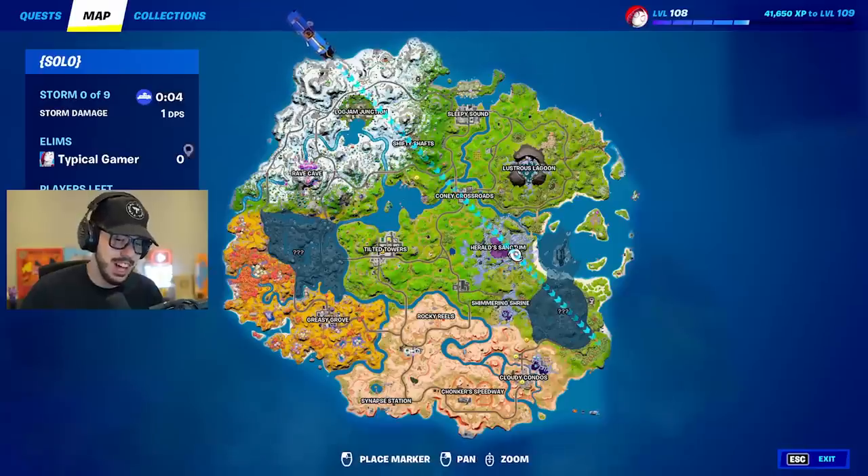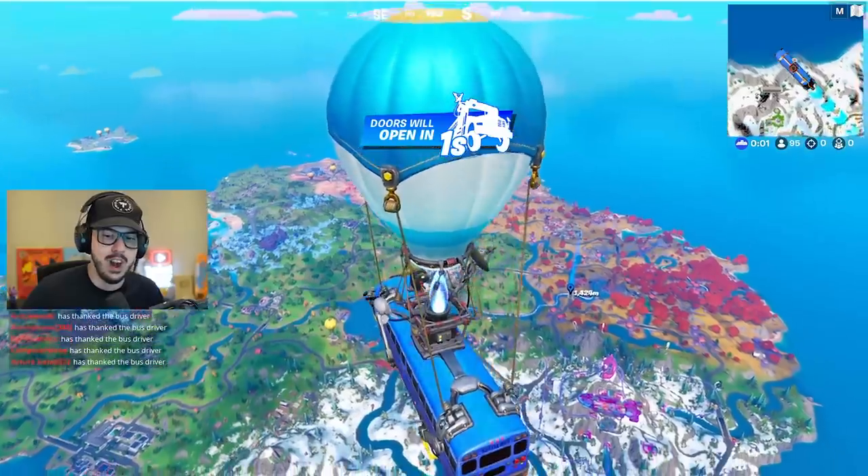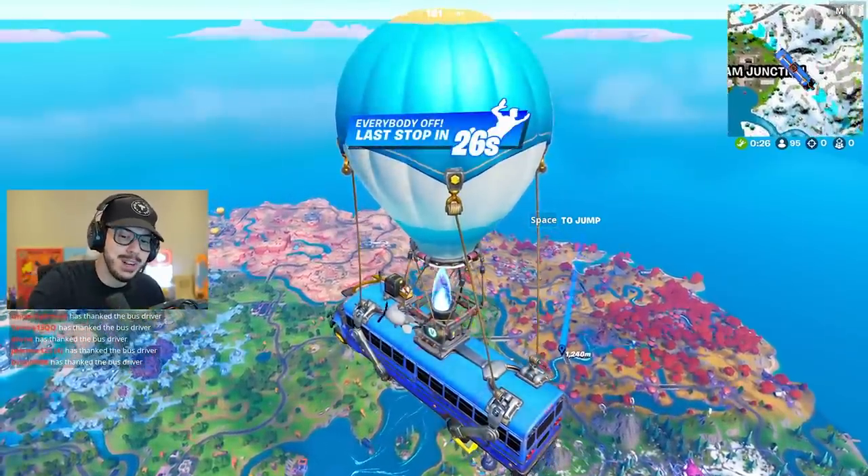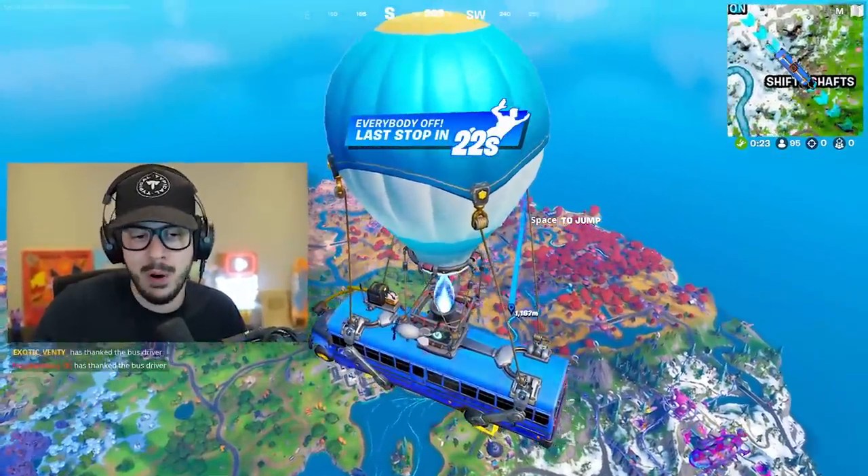First up, let's take a peek at the map. A lot has changed as you can see. Over here on the west side, you can see the reality tree has died. Everything around it is looking pretty much like fall season, so that's going to be the perfect spot for Halloween.